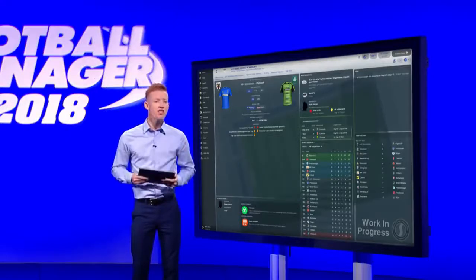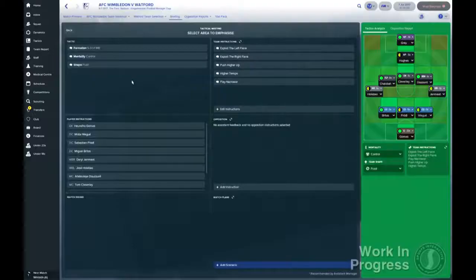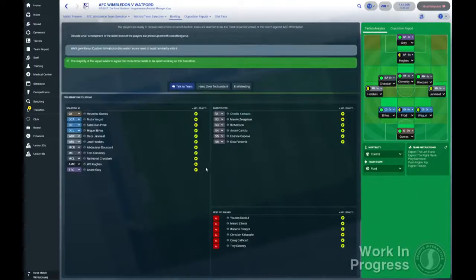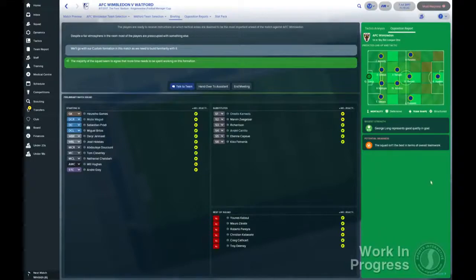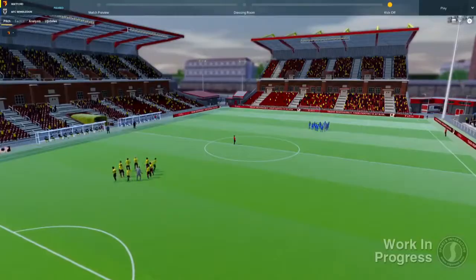The match flow — the screens you visit before the match — have changed quite dramatically this year. For a start, you have a tactics meeting, which may happen the evening before the game or on the day of the match itself, depending on what level you're playing at. But once you're into the match day, this has changed too. With the new graphics engine in place, which we'll talk more about later, it gives us more possibilities to show what we call cutscenes. These could be players warming up in different ways, different stadium shots, and some secrets we'll let you discover for yourself.